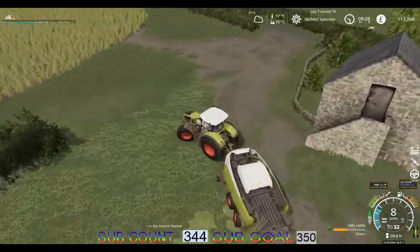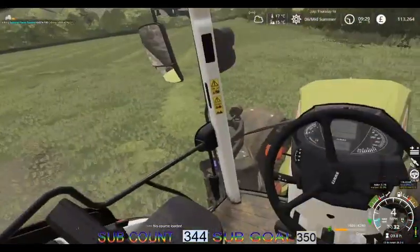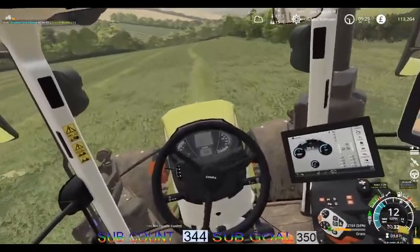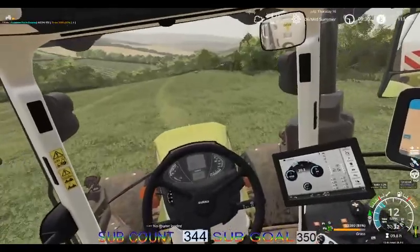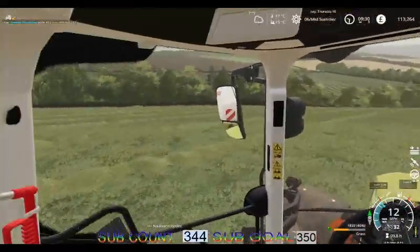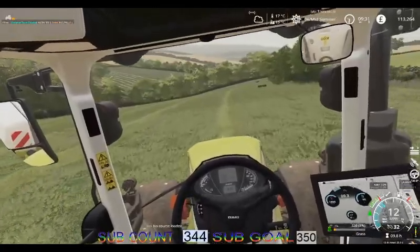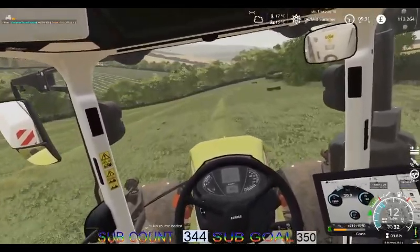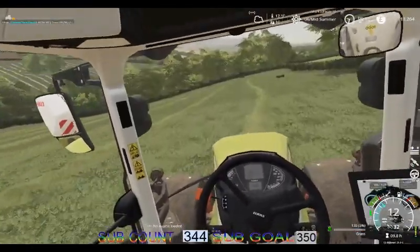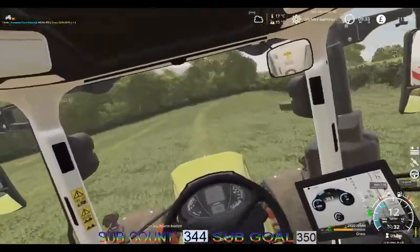Now I'll work my way to the back of this area. We're using the big old Class Axion. We've got enough power to run the baler well. I'd imagine the other field will probably have most of it gone to hay. The top end there looks like it's still grass. Either way, it's all going to be sold. We're going to run a couple of seasons on here and see how it goes.